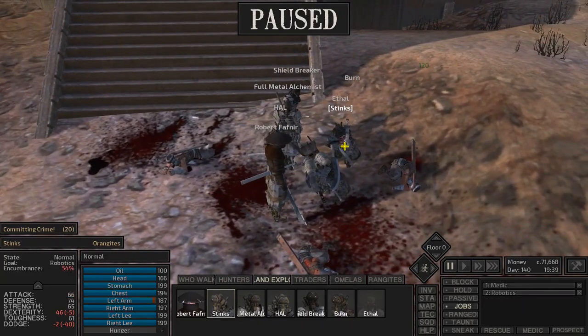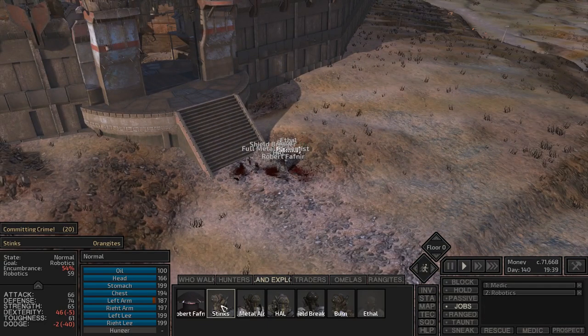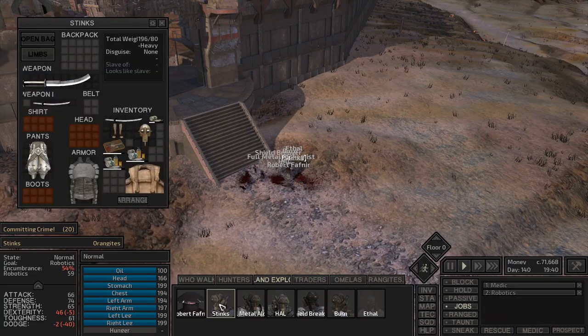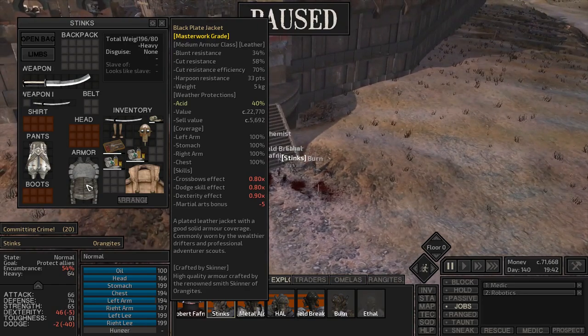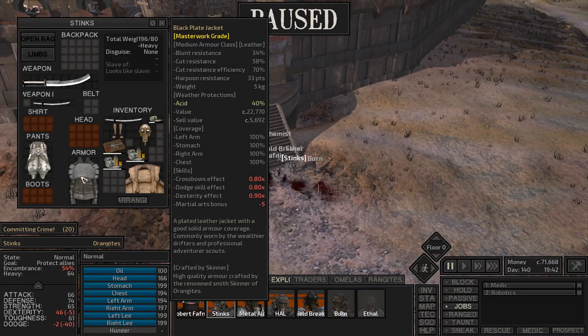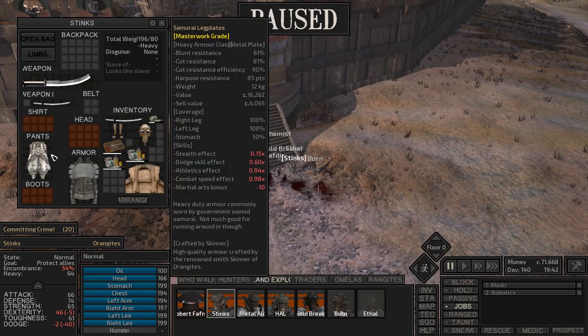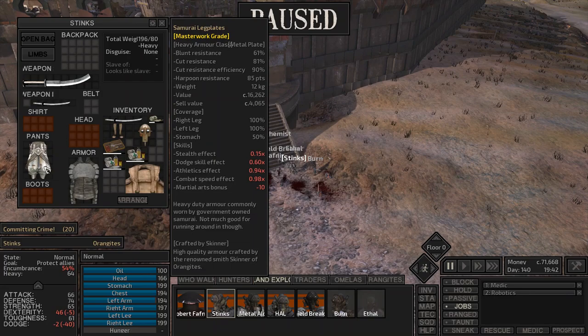Basically there are clothes, leather, and actual metal items. If we look at this guy's armor, this is actually a leather item — the black plate jacket. It provides some pretty good protections. This here is leg plates — actually one of my favorite armor items in the whole game. It's got about twice as much bleed resistance and a little bit more cut resistance.